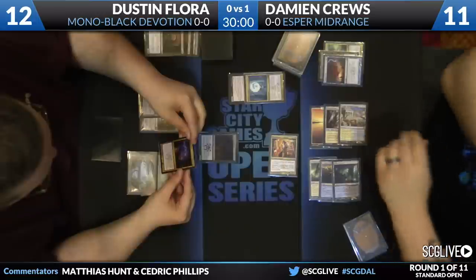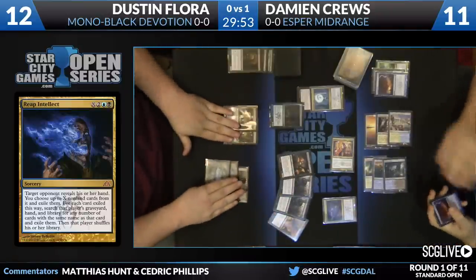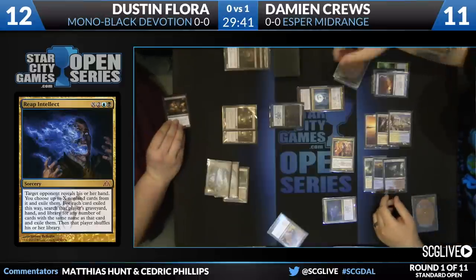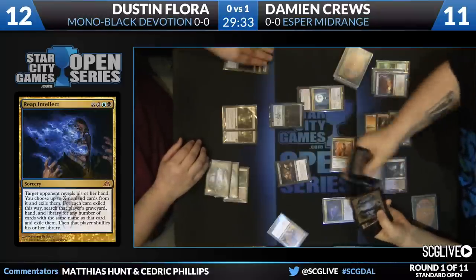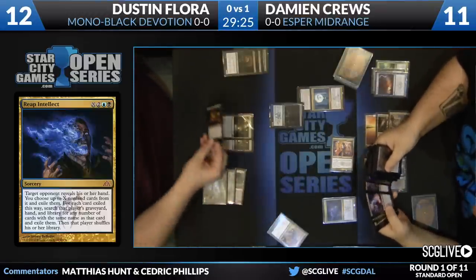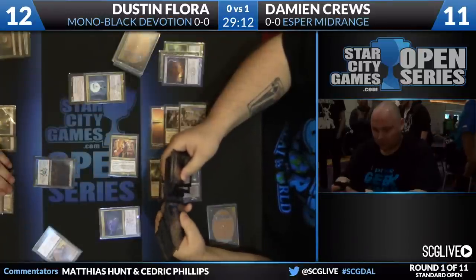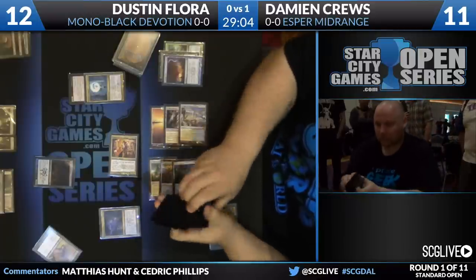Now we have a Mythic from Dragon's Maze — this is Reap Intellect being cast. This is something I have not seen very much; this is actually the first time I've seen this card being played. It's essentially a Lobotomy for X. He's going to look at Dustin Flora's hand, choose up to X non-land cards and exile them, then for each card exiled this way, search that player's graveyard, hand, and library for any number of cards with the same name and exile those too. So he chose Desecration Demon and Bile Blight. Unfortunately for Flora, he had two copies of Bile Blight, so Cruz takes the first one and then when he searches the hand, takes the other and exiles all copies of Desecration Demon and Bile Blight. Damien has two copies of Reap Intellect in the main deck, so he has a real commitment to the card.